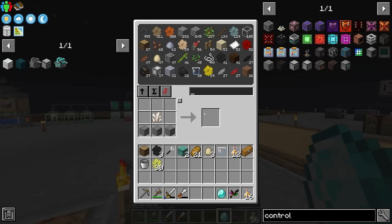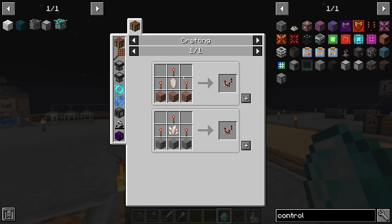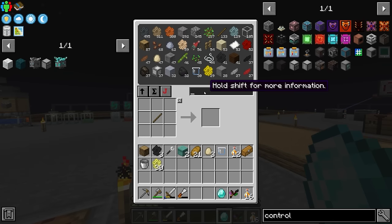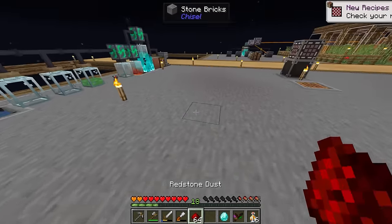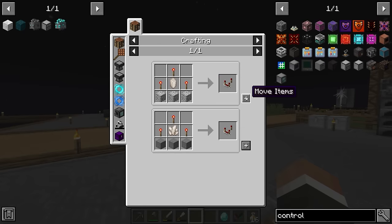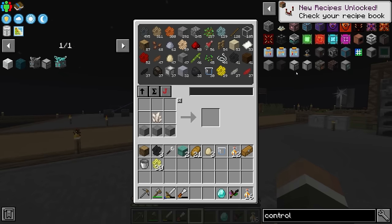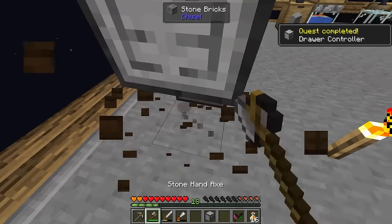To make the draw controller we need two redstone comparators, which requires a fair bit of nether quartz — but we do have three in the system, and we just need two. Real quick, we grab some redstone and craft up six redstone torches, which is enough for two redstone comparators, and that should be everything we need for the draw controller.